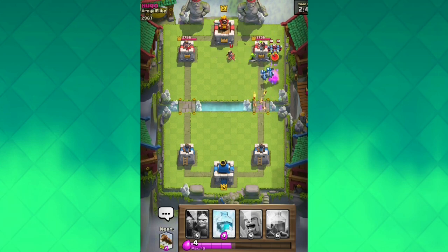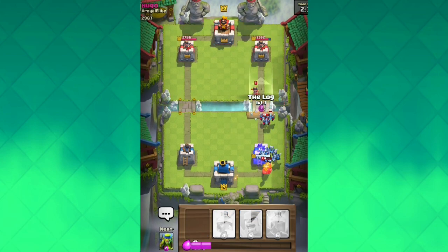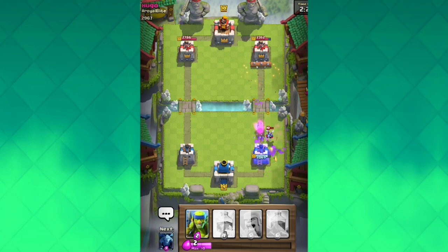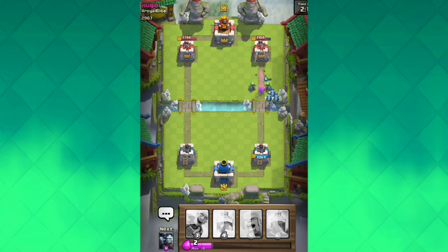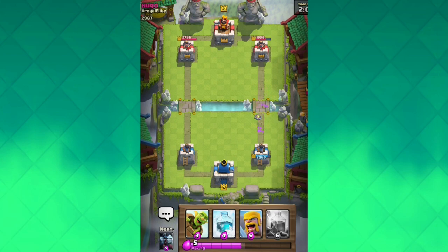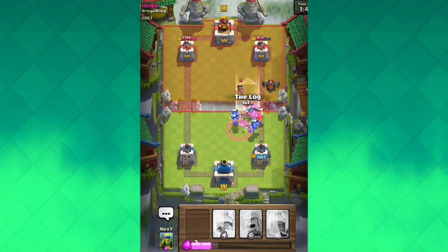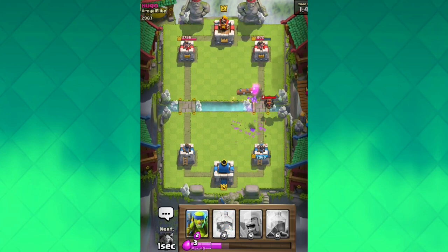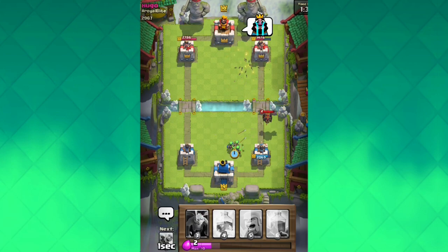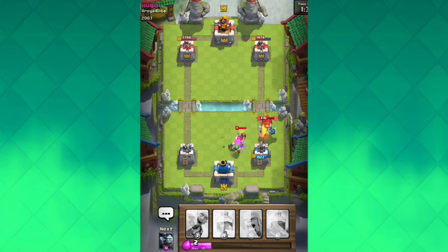I do have the Log set up to go so I probably will Log down his princess. This guy does have the miner and he also does have the princess, but that shouldn't be too much to worry about. I just did Log his princess down and we both have equal damage on the towers. Most people just joke about the Log as being a legendary, but in my opinion it's really useful for strong situations such as a princess push when you don't have anything else. This guy has like three legendaries in his deck — the princess, the Lava Hound, and the miner.